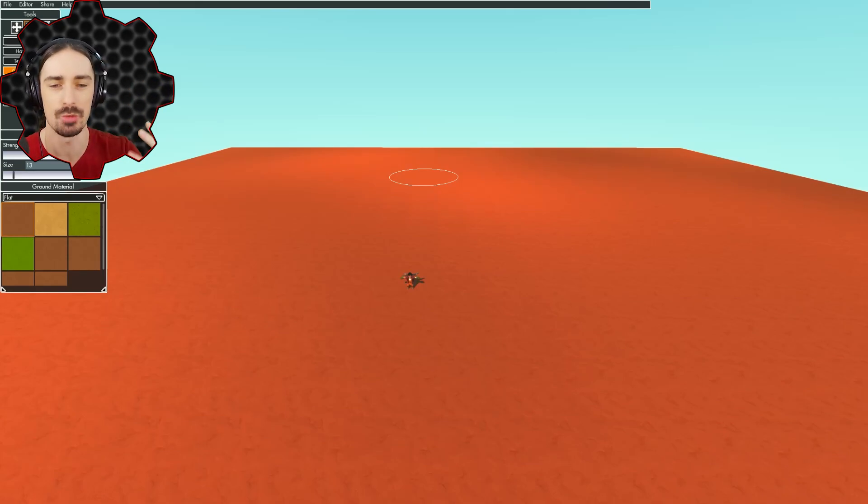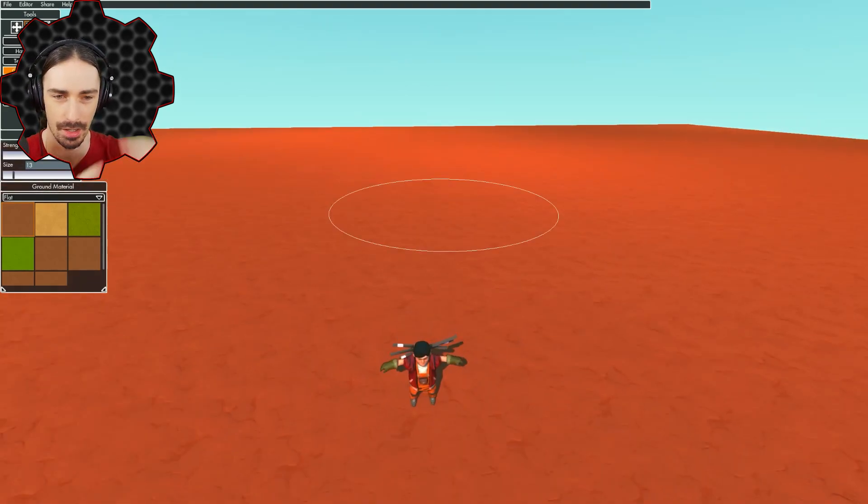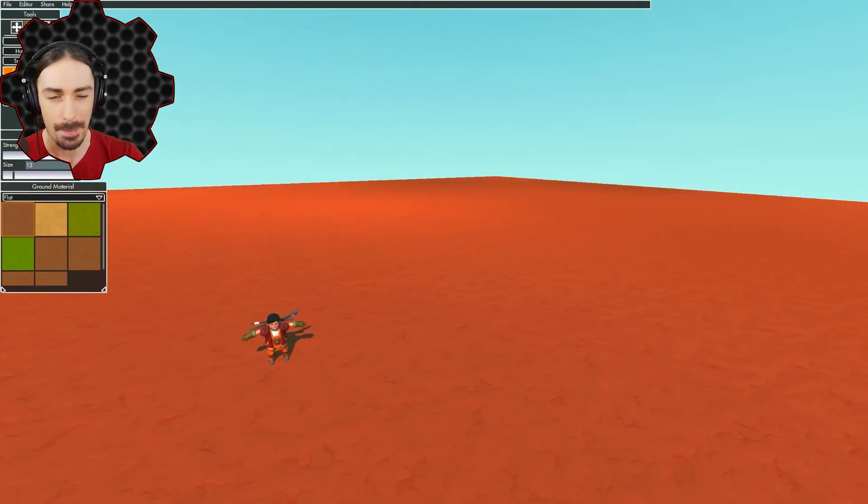We can have the human element — the surface of Mars, colony buildings, Mars rovers, land-based exploration vehicles. On top of that, there can also be a dark, mysterious underbelly. Maybe there's actually life on Mars somewhere, maybe there's some alien technology — hidden caves, mysterious obelisks — things that our rovers and exploration might be able to locate. That adds a whole other element beyond just standard Mars colony content.